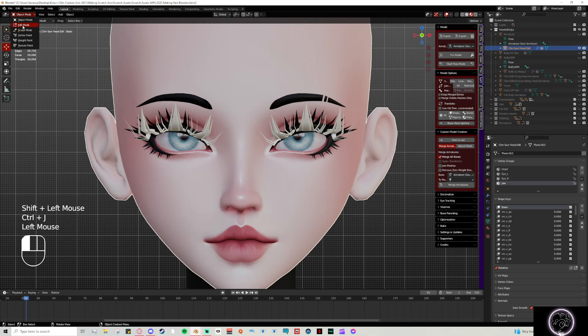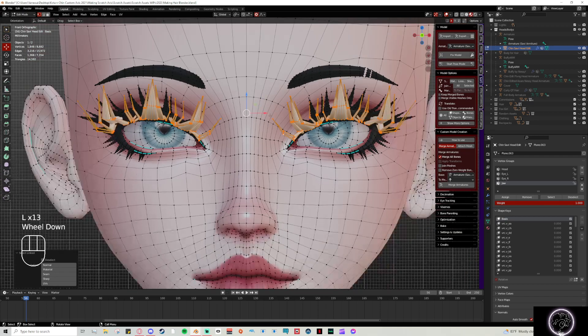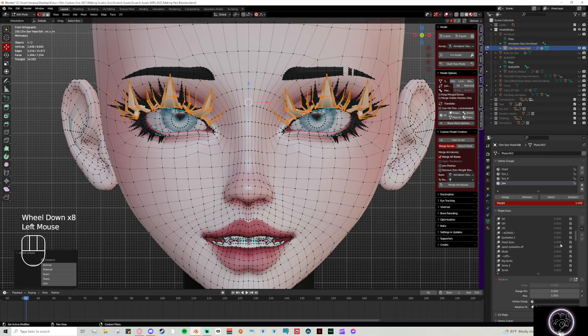I'm going to go into edit mode, since it shows the shape keys and that's where you need to be to edit them. By pushing L and hovering your cursor over a mesh, it highlights everything that is linked — so your cursor is selecting vertices and L tells it to highlight everything connected. If you ever accidentally select the head or something, just Shift+L to deselect. You'll want to highlight your eyebrows or eyelashes, whatever you're working on.